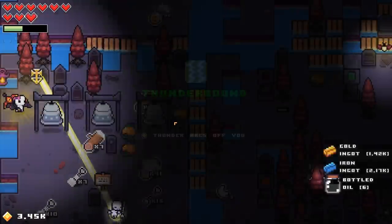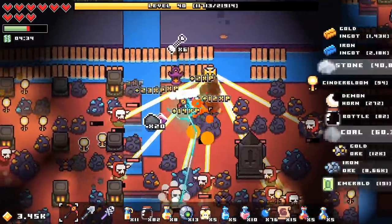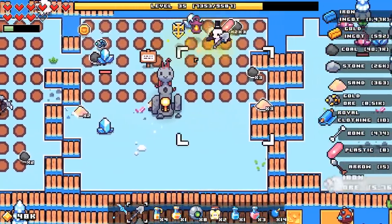I definitely just misclicked, but I won't say no to thunder. This really does make clearing out the islands a lot faster. Especially now, between the lightning and the explosions, I can't even see what I'm hitting, but it all just gets evaporated. Two shovelfuls and there's two things of plastic waiting to be picked up.